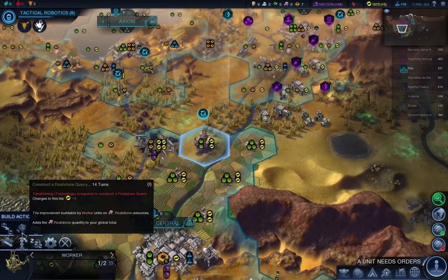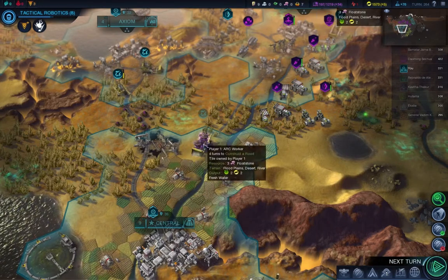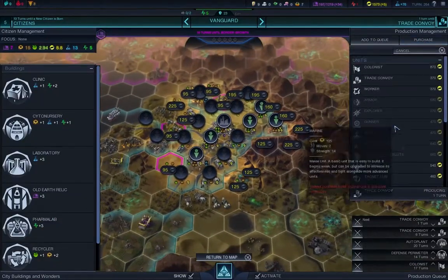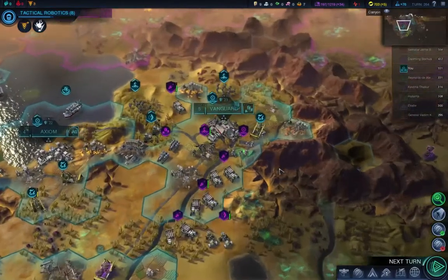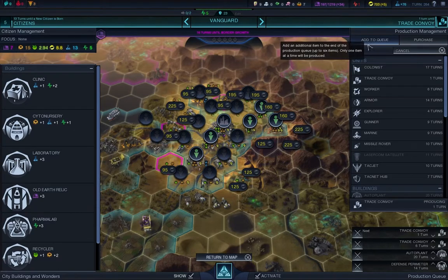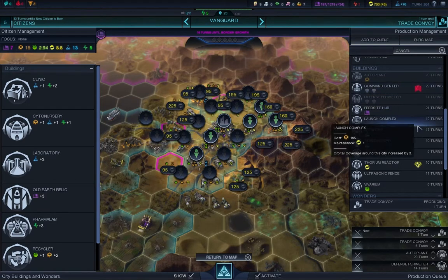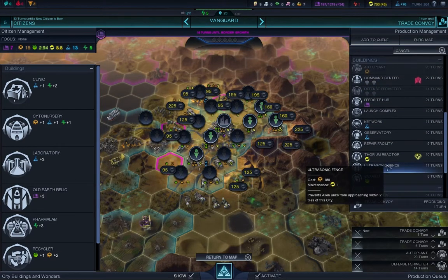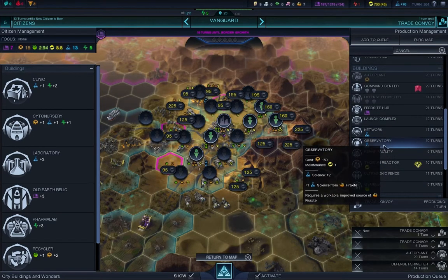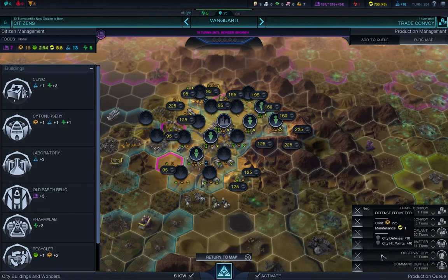We can't build a Floatstone - we need Terraforming. Constructor road - this should connect with here, then I won't have to build anything more. Let's go into Vanguard and just outright purchase colonists. It's going to cost me a fair bit, however it is a necessary evil. We need more defense, food, and energy - there's a lot of things. Let's go with the observatory and put in a command center at the bottom. Defensive Primera is already in the queue.